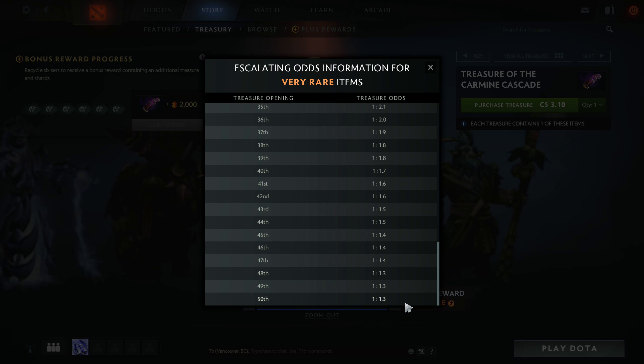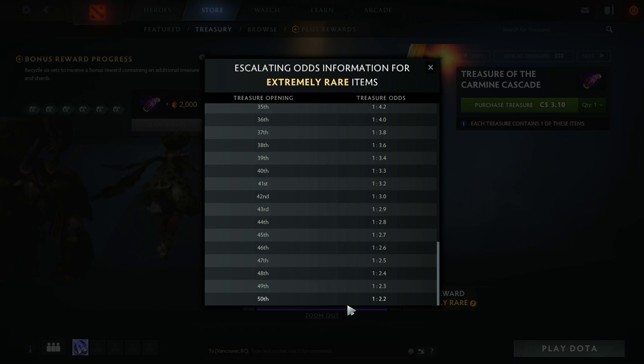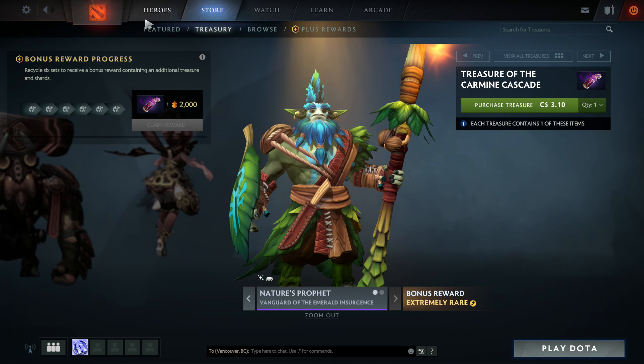With the ultra rare or extremely rare for Nature's Prophet, you're basically almost guaranteed one at 50 — it's 1-to-2.2. They've done that for the new treasures that are going to be coming out.